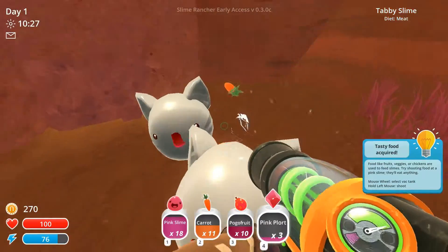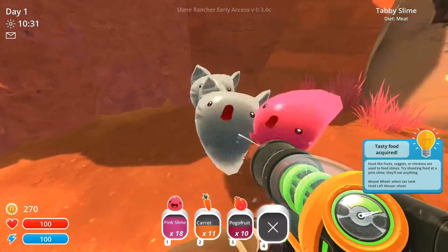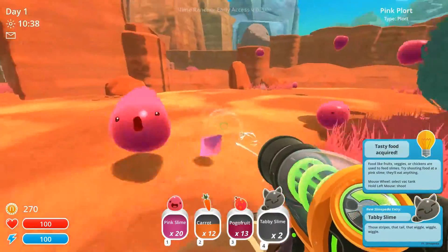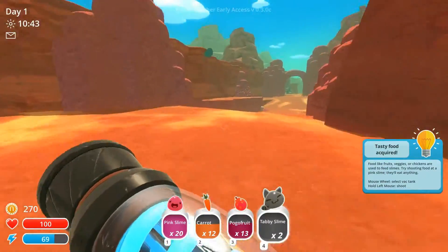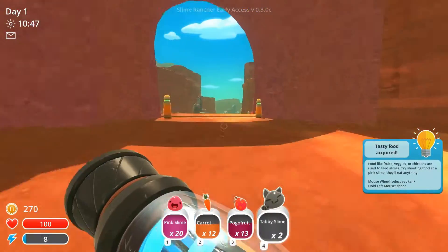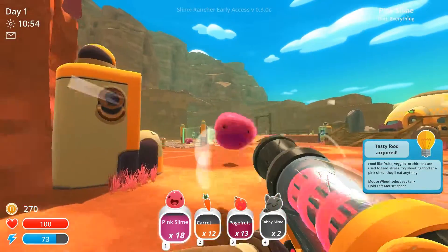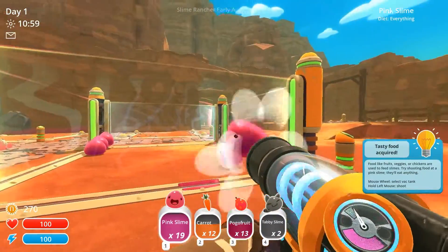Let's collect a bunch of stuff. Let's get rid of the plorts. These cat slimes — that's how we're going to make our money. We're going to breed cat and rock slimes and make lots of money from it. Let's run back because our inventory is very full. I'm just going to drop off the normal slimes.